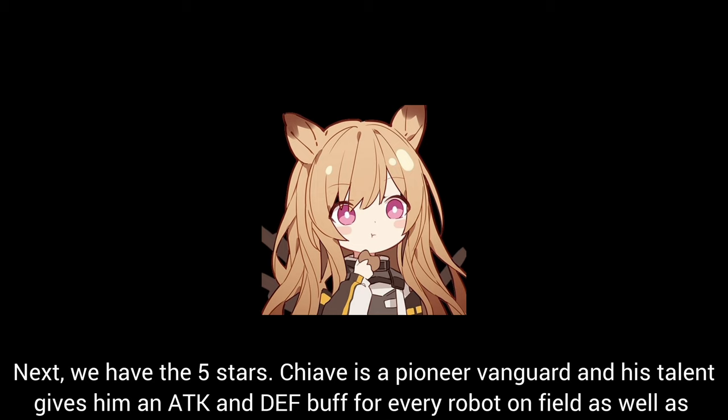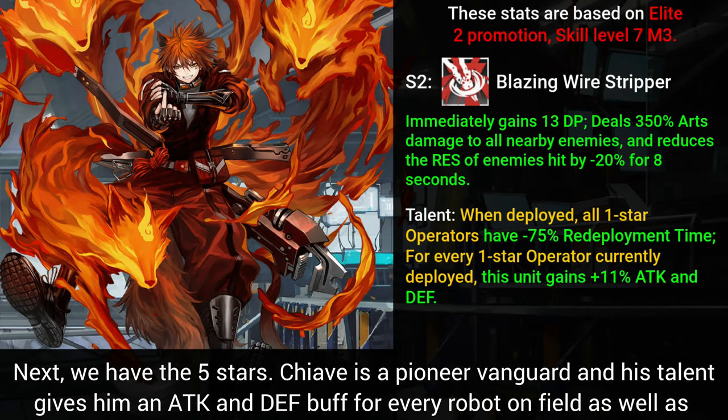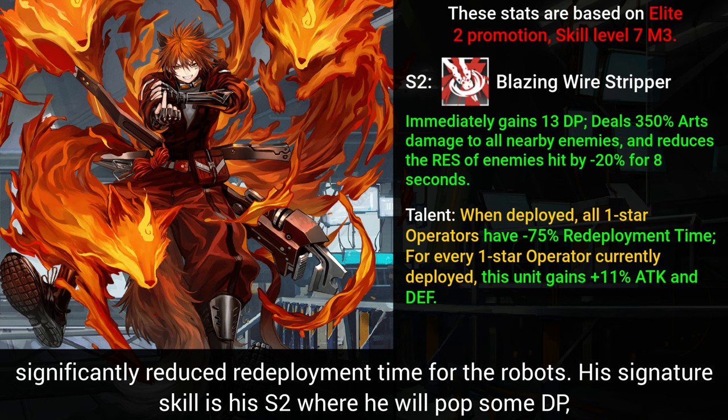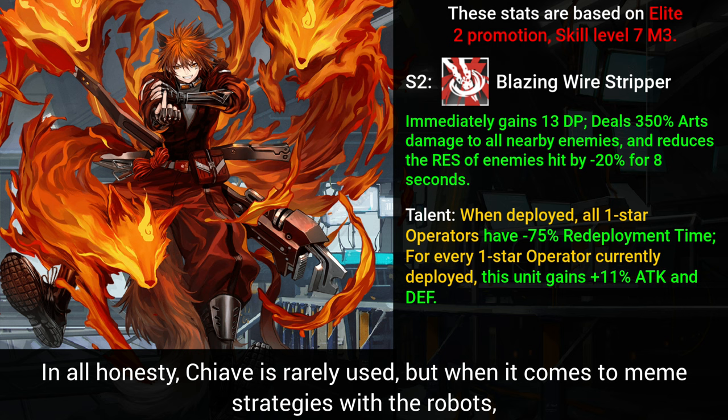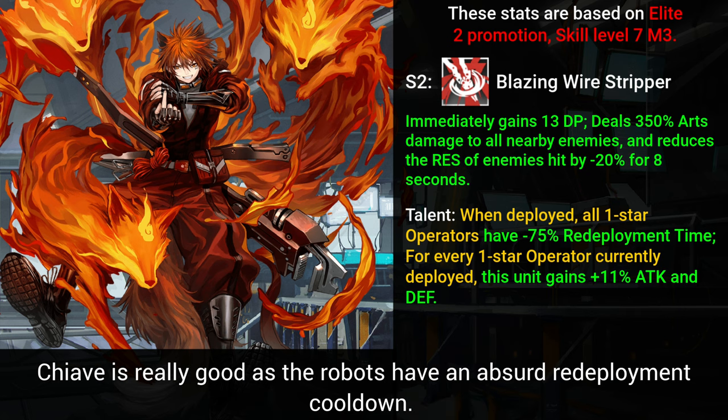Next, we have the 5-stars. Kyave is a Pioneer Vanguard and his talent gives him an attack and defense buff for every robot on the field, as well as significantly reduced redeployment time for the robots. His signature skill is his second, where he pops some DP, deals Arts damage in an AoE, and debuffs the resistance of enemies hit for 8 seconds — a nice skill but the SP cost is high. In all honesty, Kyave is rarely used, but when it comes to meme strategies with robots, he is really good as the robots have an absurd redeployment cooldown.